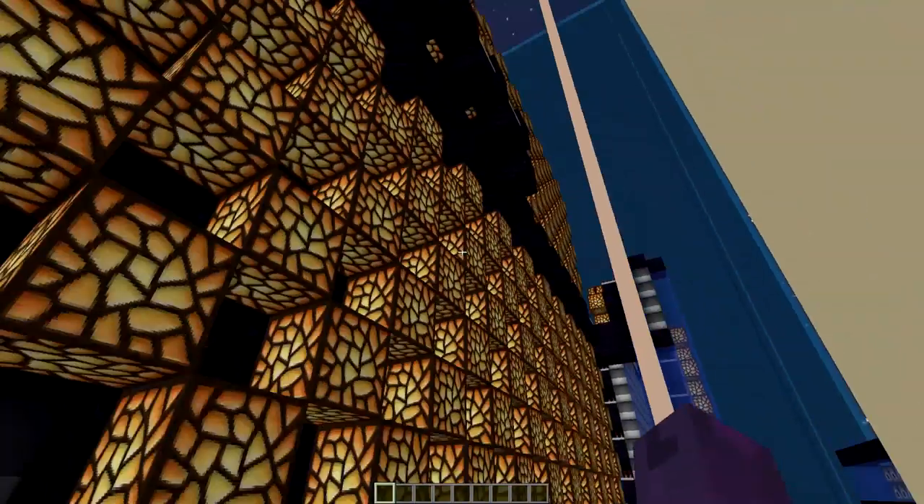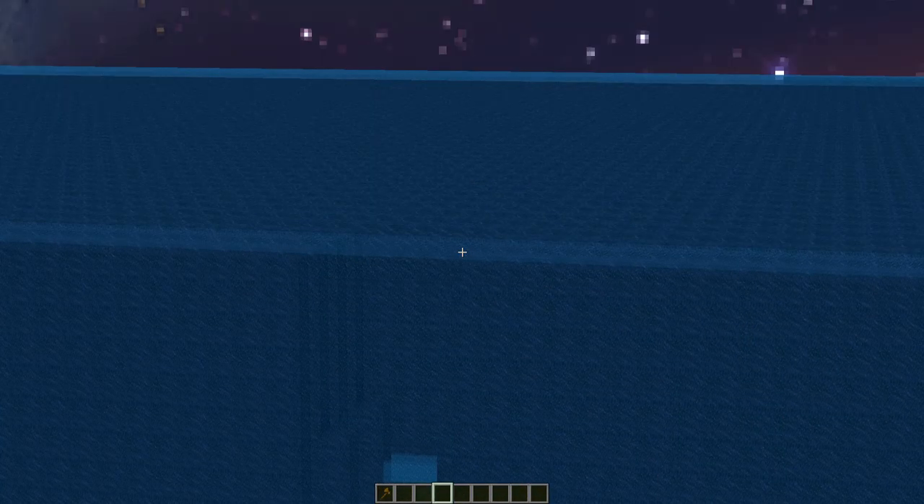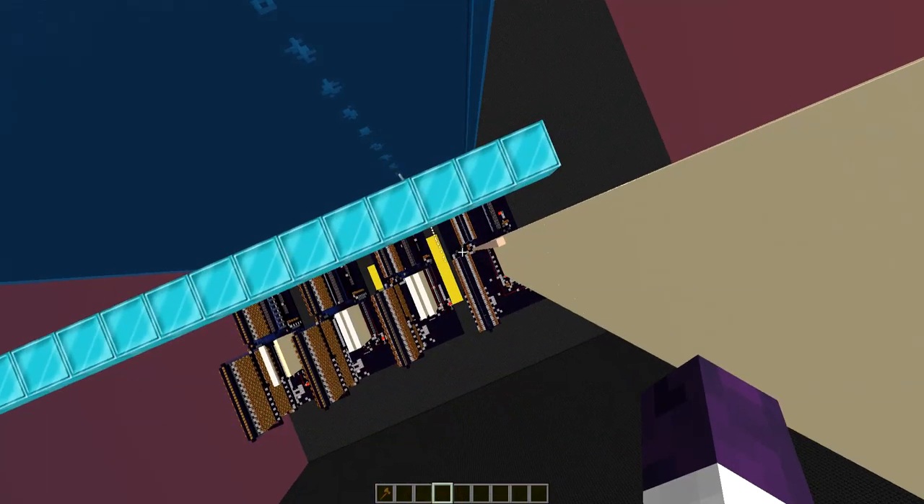All you're going to do is stack the sand all the way up to the sky limit, stack the red sand right there all the way up to the sky limit, flex the lever, and just sit up here and enjoy the show. Isn't that just beautiful guys?